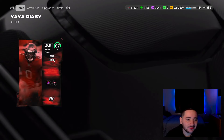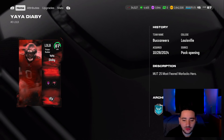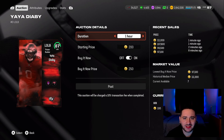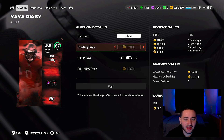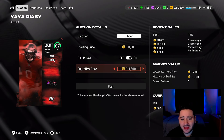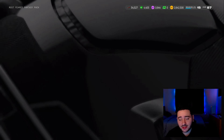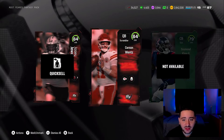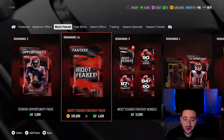Let's see what Yaya Diaby 87 is going for — slow servers, come on EA. Actually made some profit — going for like 111K. We got the two 84s, definitely a W pack. That pack could be a good pack, guys. If you pull an 87 you're pretty much golden, and you're gonna pull an 87 pretty much a hundred percent of the time you rip that pack.